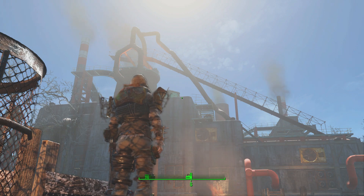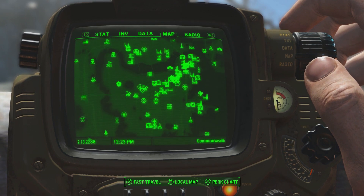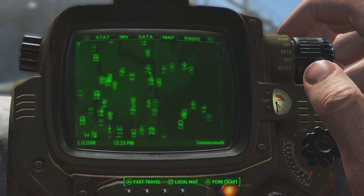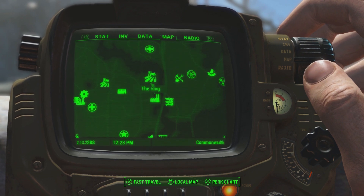To get this famous flaming sword, you're gonna want to head over to Sorgas Ironworks. This is located on the north east side of the map, north east of Diamond City, southwest of Dunwich Boras, east of Vault 75, south of the Slog, and west of Hub City Auto Wreckers.